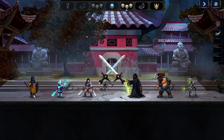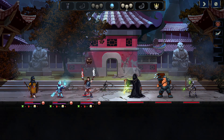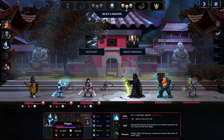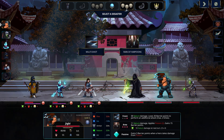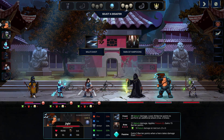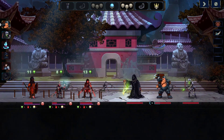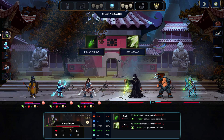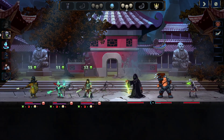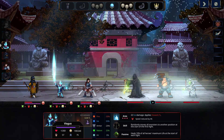The guy in the middle is in danger of death soon. This guy is problematic because he's relatively fast — when he goes, he makes everybody else slow. Some more poison, and he's going to die on his next turn.